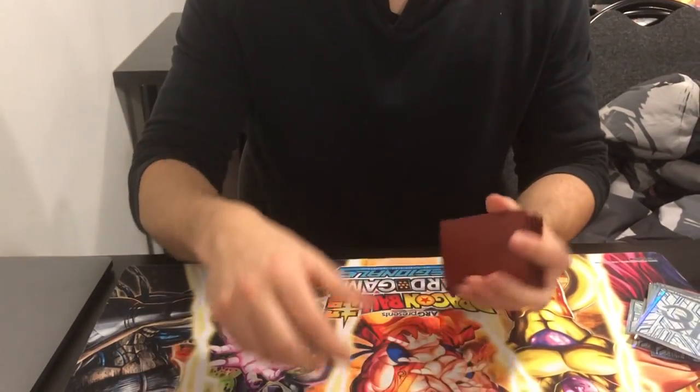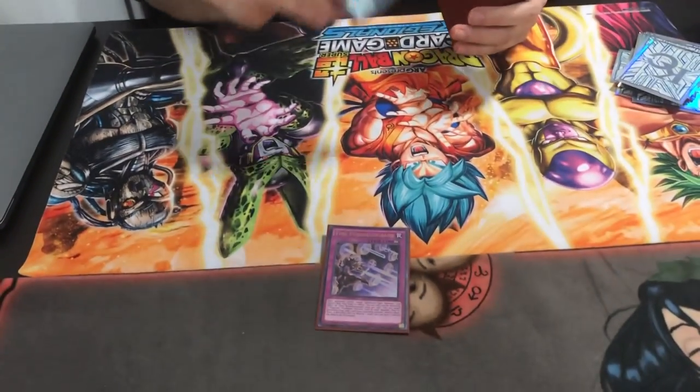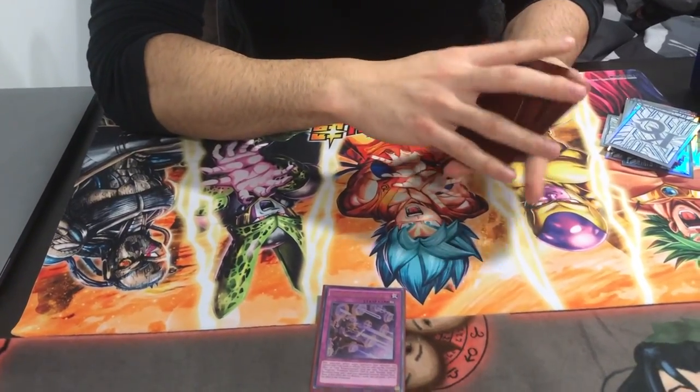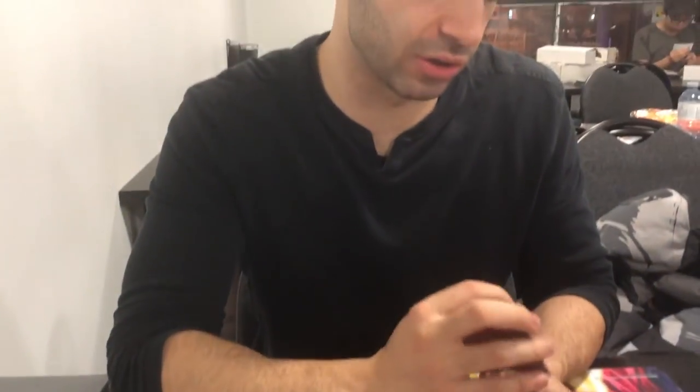We're going to do two random hands in a row. The first hand is going to have the trap in hand, and the second hand is going to have the spell. Maybe we search the others or draw them, just to showcase the power and utility of this deck. The pendulum spell and trap are extremely underrated. The way I built this deck is very different — nothing like the other decks I've built.